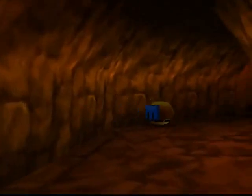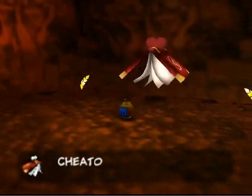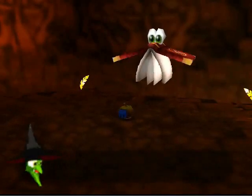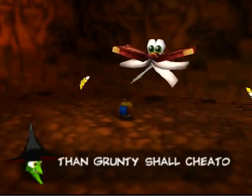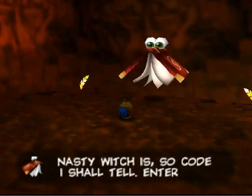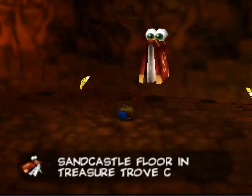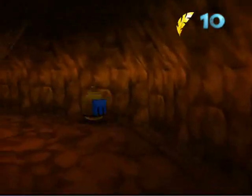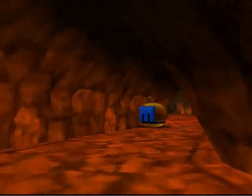Anyway, over in that hole we have Cheeto, who's going to be giving us another cheat to go type in the Sandcastle in Treasure Trove Cove. This time, if the first one was Blue Eggs, well, this one is for double red feathers, so you're going to have to type "red feathers." Sorry for the spoiler, but it was just painfully obvious. Now, I'm not going to go there quite yet, because I can get the last cheat before I enter the next world, so I'm going to take care of that before I go there.